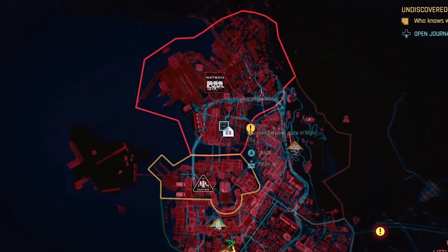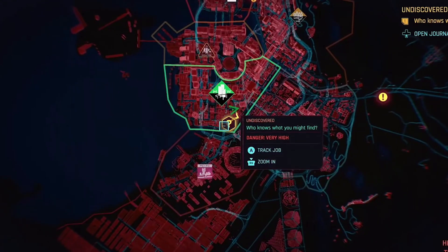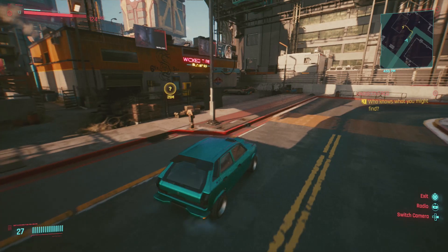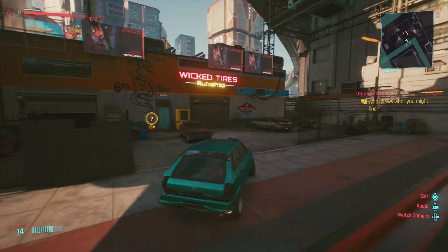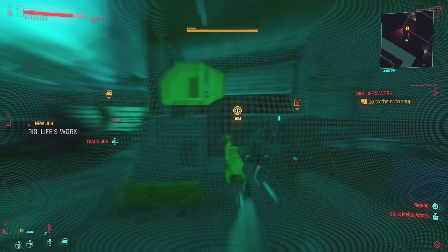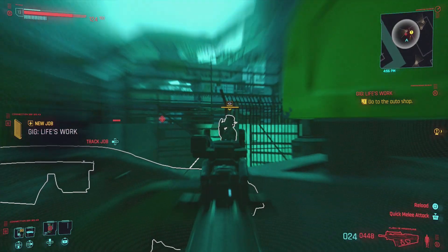There is one quest that you need to complete in order to get the Quadra Turbo-R V-Tech. What you need to do is inside the building, go upstairs, upload a file, and then go ahead and take the car out of the building.